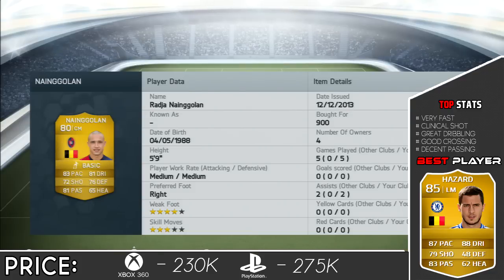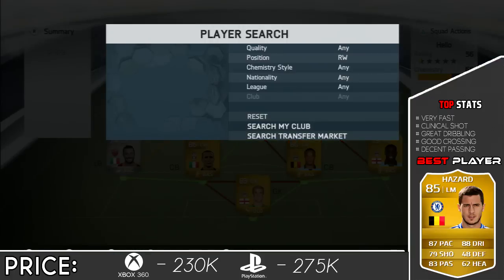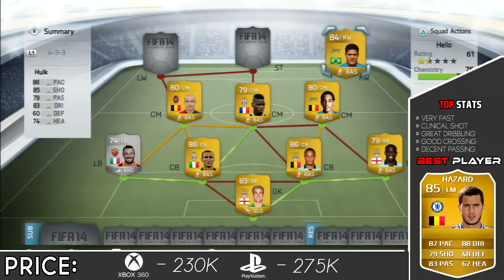The improvement Nan Golan could get would be his heading, but other than that he's a great player - 900 coins, can't go wrong for that price. Then we get into the more expensive players. The first one is the right winger, which is Hulk. A great player - I really enjoyed using him for his strength, but I didn't really get too much of an opportunity to score with him.